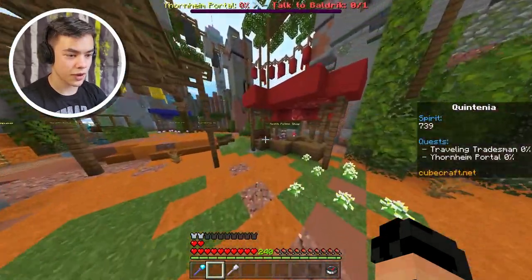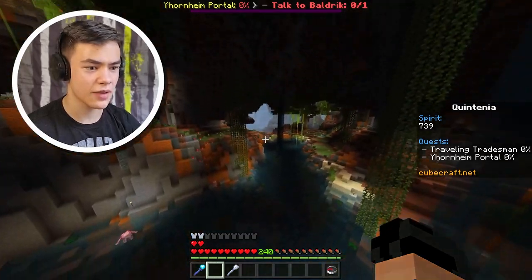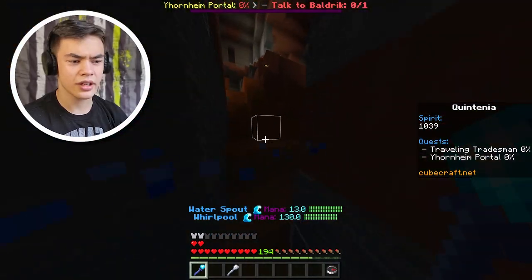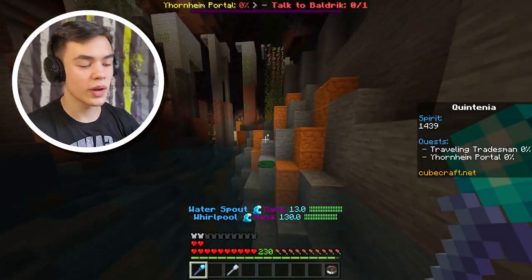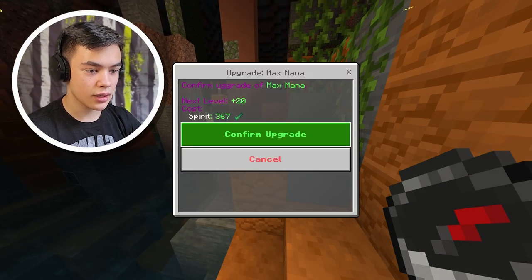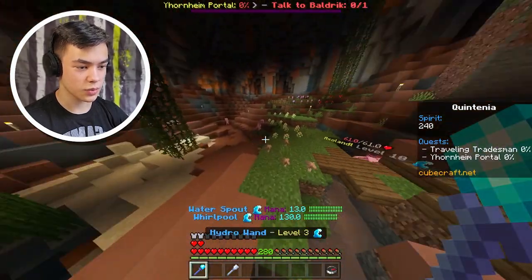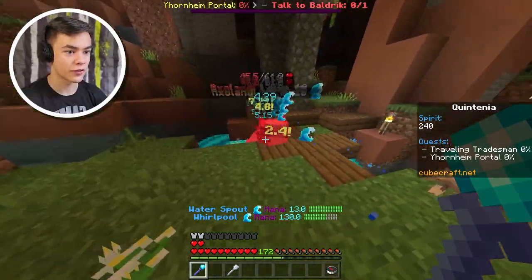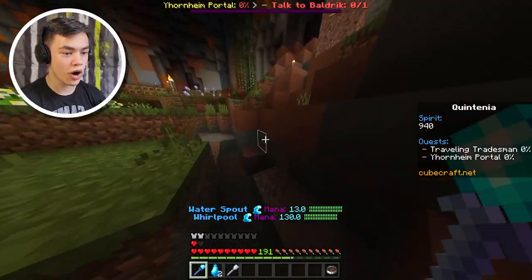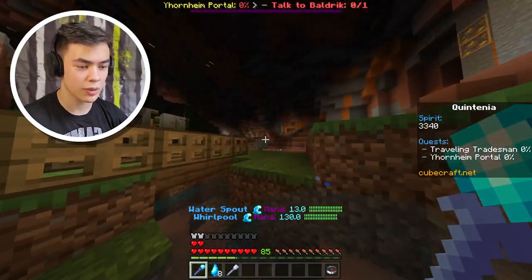I wonder if there's like mobs I can fight over here. I need to find a way to get more water essence. Can I fight some mobs down here? Oh my god, this cave is huge, dude. What level are these guys? These guys are level 10 — yeah, I can deal with level 10s. I can actually spam my mana since I regen it so fast. I'm just going to upgrade my stuff now. We'll upgrade max mana again — level 10 for max mana and mana regeneration is what we really need. There's like five of them there — I'm probably going to get a water essence from this. We actually got two water essence, dude — that's so good. We're getting a lot of spirit really quickly. We got eight water essence now — we should be able to upgrade our stuff.